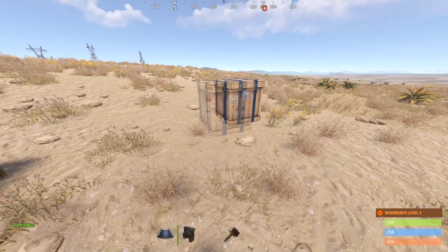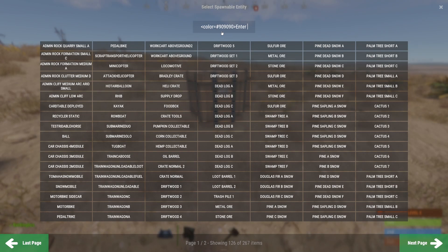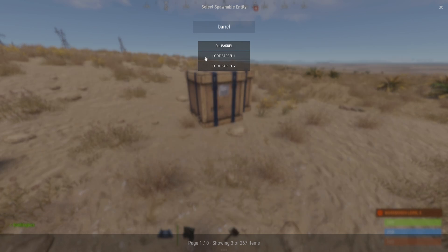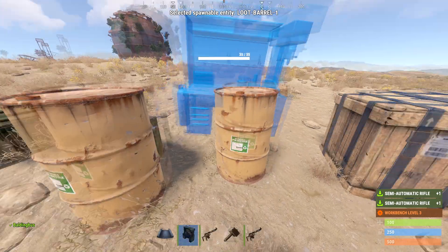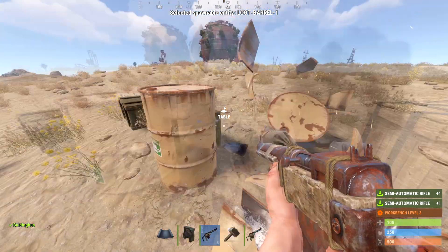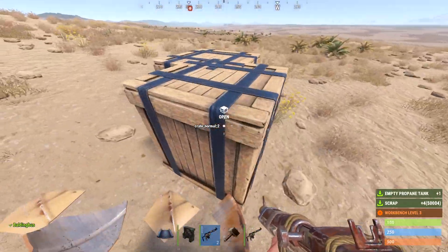The same goes for military crates. Also, the loot barrels on the side of the road that look like this — these are also going to drop sheet metal. I didn't get one in that barrel, but there's a chance they can drop sheet metal for you too.